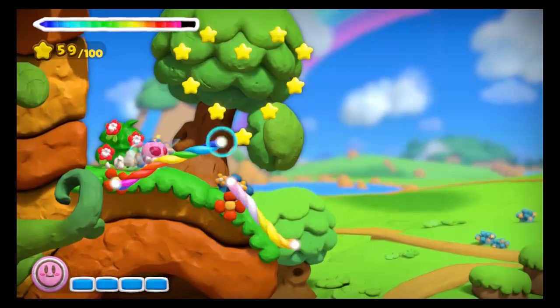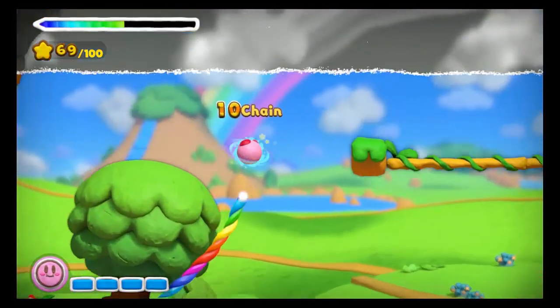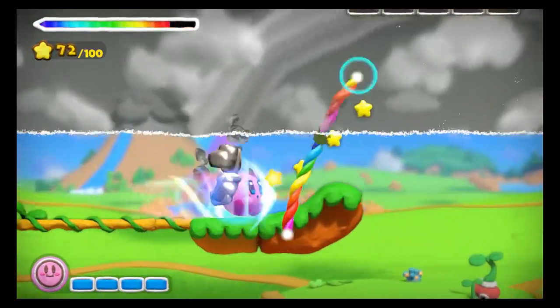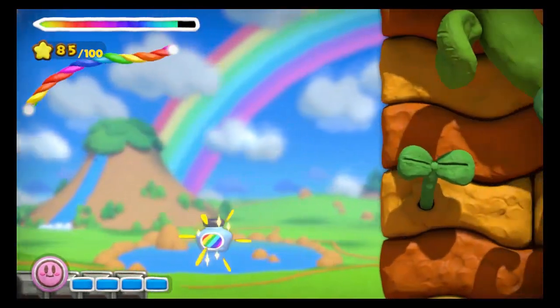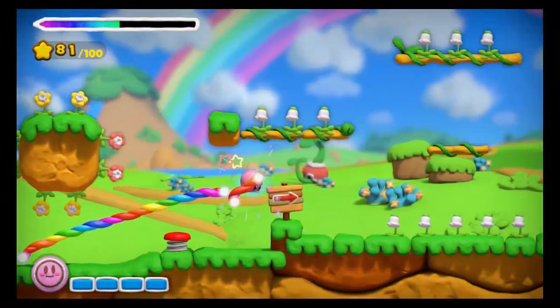Then you'll keep going and enter a door, and in this third area are the final three chests — and these chests are a little more difficult to find. Right from the start, go ahead and head up, and using Kirby's Charge Attack you'll break through all those metal blocks and find the treasure chest, as well as a lot of items and other stars. So you can collect all of those.